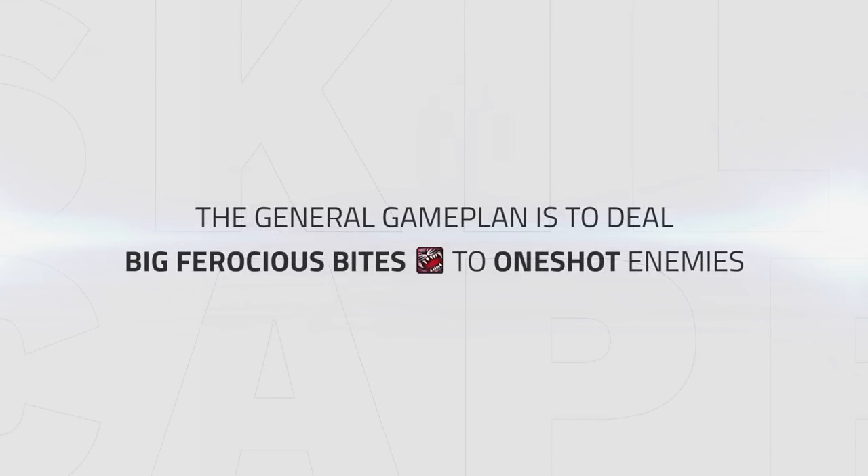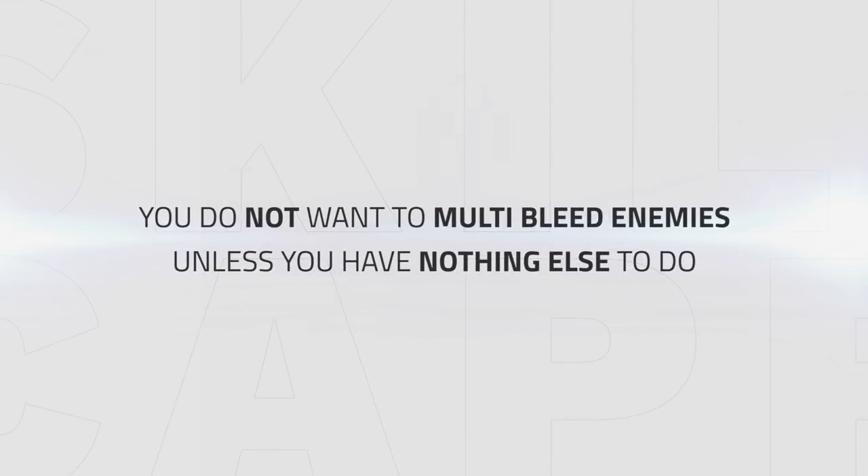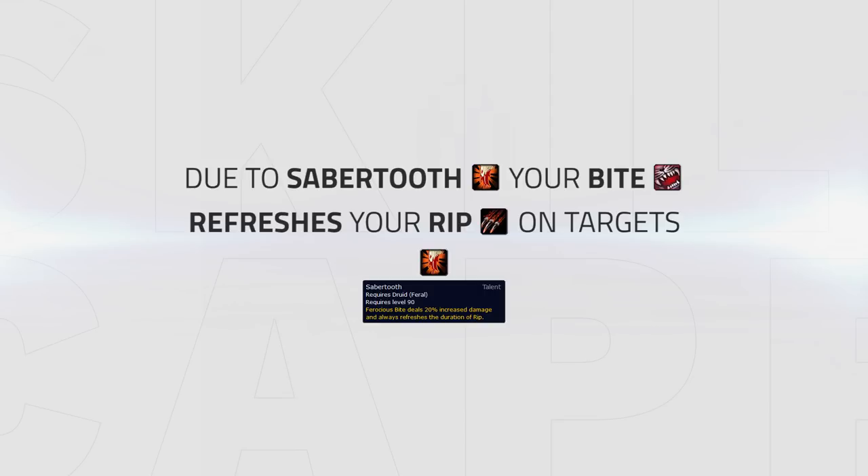Let's start with the Big Bite spec gameplay. The general goal, as mentioned, is to deal big bites to really one-shot enemies. What you want to do generally is stick on one target and keep Rake, Moonfire and Rip on the target before you bite them. Note that you do not want to multi-bleed your enemies — only if you really have nothing else to do should you bleed different targets. Also keep in mind that it is not as hard to maintain the dots, because due to Saber Tooth your bite refreshes your Rip, so you don't have to waste combo points on it.